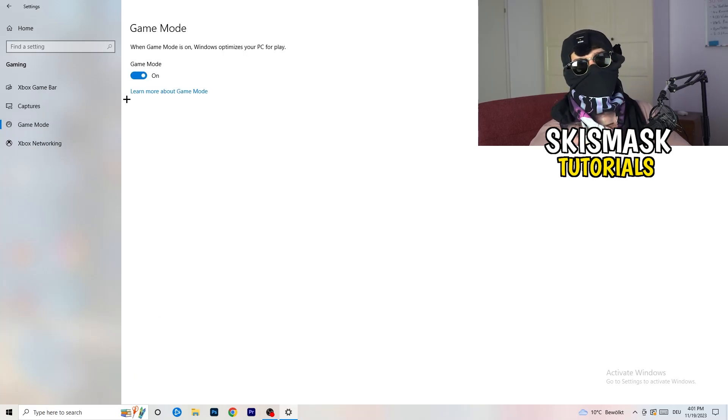Next, go to Game Mode on the left-hand side. This one you need to check for yourself. On my PC it works better with Game Mode on, but on some PCs it won't. Turn it on, check it, turn it off, check it — see which option works better for you and stick with it.